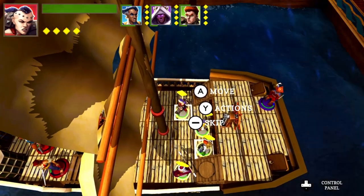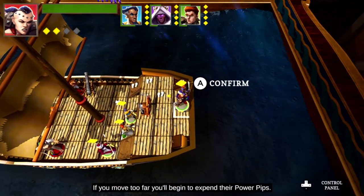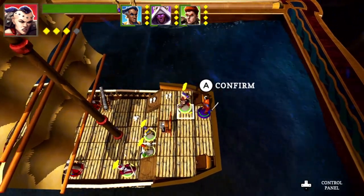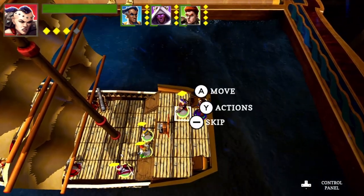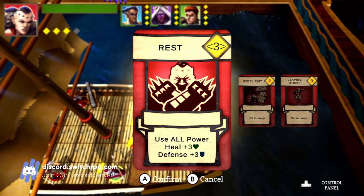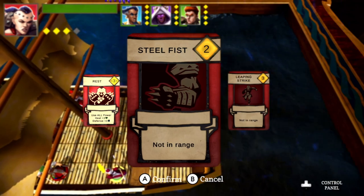So I have actions I can perform. Move your scoundrel next to a foe. If you move too far, you'll begin to expend their power pips. I'm looking at the pips — I got one expended. Actions. So you can rest, which will heal. Steel fist — I'm not in range. I'm literally right next to him.